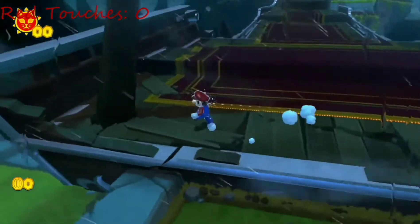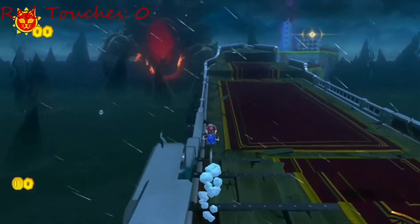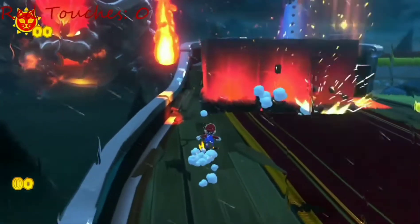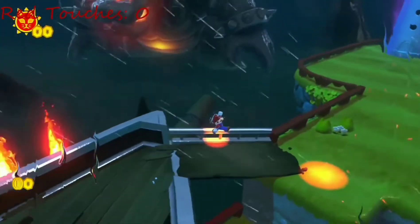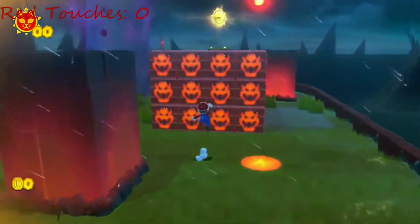As soon as the run started, I already encountered a problem. The rug on the ship that we need to go on to get to the first cat shine is red. However, I can just run on the railing and be completely fine, as it leaves us plenty of room to avoid the red rug. And with that, I collected my very first cat shine. Also, for this first play session, my capture card was being really laggy for some reason, so sorry about that.